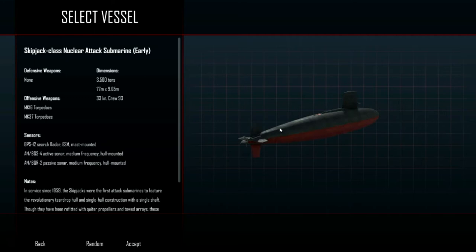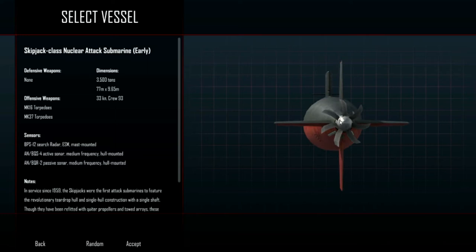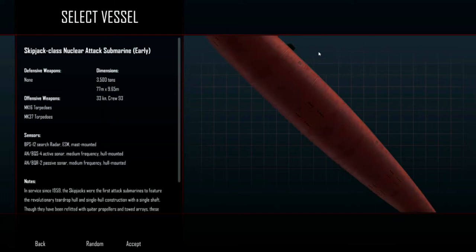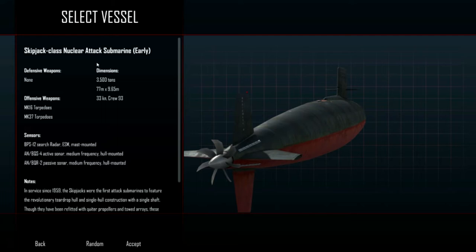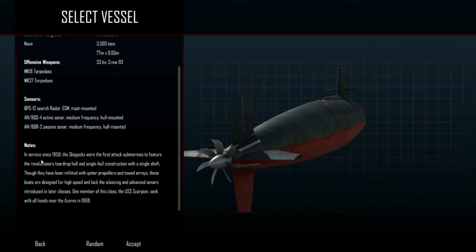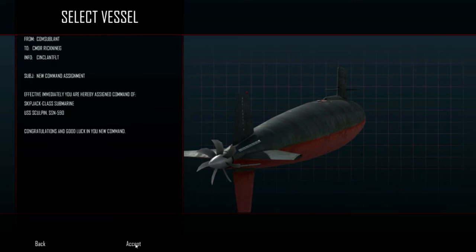This is the sub we'll be using. You can zoom in and look at it. If you hold the right mouse button, you can look at the back of the sub. You might see a few fails here and there, but I think that's part of the experience — showing you how the game works so you can make your own decision whether you want it or not. This is not a sponsored video by any means, just me playing. I did buy this game. This is a nuclear attack submarine — that's kind of cool. I don't know if the game has nuclear launch capabilities, though. I don't think you can launch nukes. In service since 59 — you can read all this, pause the video if you want. Let's just accept. I guess the random button just randomizes everything.